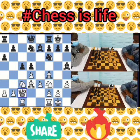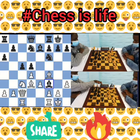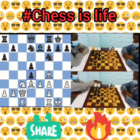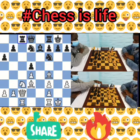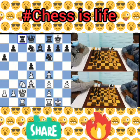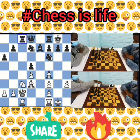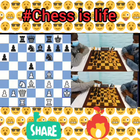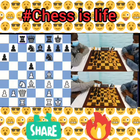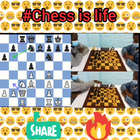But black played bishop takes on f3, opening white's king and damaging the pawn structure around the king. G takes on f3, c takes on d4, e takes on d4, and rook to c8 — creating an x-ray on the queen on c2. White to move. White played a not-so-good move, king to h2.